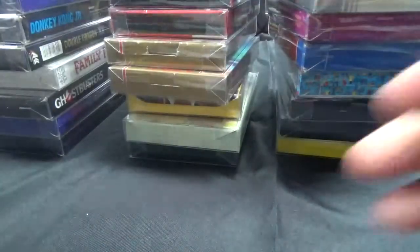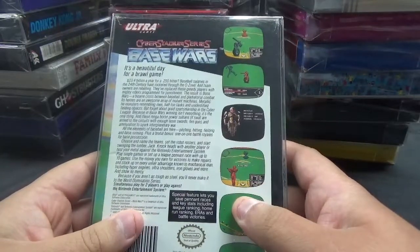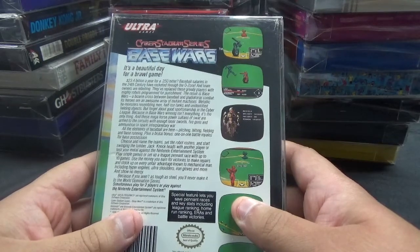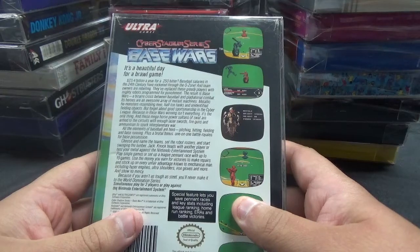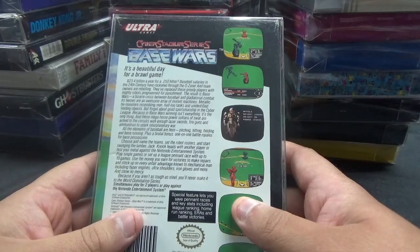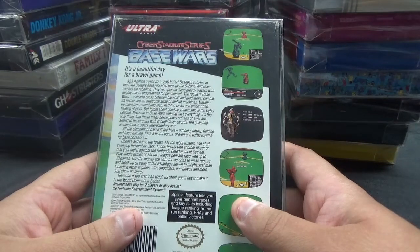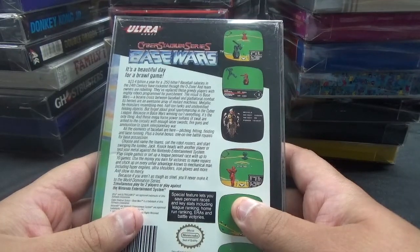Next up, we have Cyber Stadium Series Base Wars from Ultra Games. It's a beautiful day for a brawl game. Baseball salaries in the 24th century have rocketed through the ozone, and team owners are rebelling. They've replaced greedy players with mighty robots programmed for punishment. The result is Base Wars, a bizarre cross between baseball and gladiatorial combat. Its heroes are an awesome array of mutant machines — metallic monsters resembling men, half-ton tanks, and unidentified fielding objects. In Base Wars, winning isn't everything — it's the only thing. One-on-one battle royales for base possession.